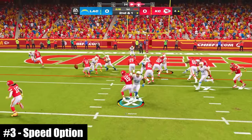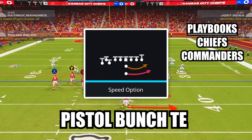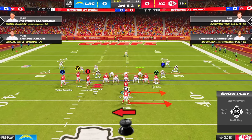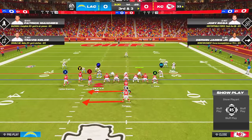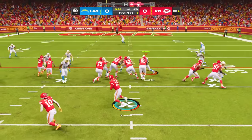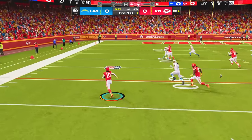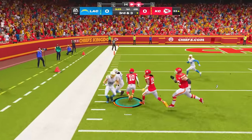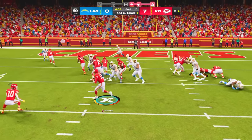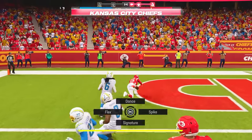At number 3, this option play is one of the most fun plays in the entire game. The play is Speed Option in the formation Pistol Bunch Tight End. You can flip this play to either side by pointing your right stick in the direction you want to run. Before the snap, identify the pitch key. If the pitch key crashes in after the snap, press LB or L1 to pitch to your running back for open space outside. If the pitch key gets caught in traffic or goes after the running back, keep the ball with your quarterback and look for a chance to cut it back inside for highlight reel plays.